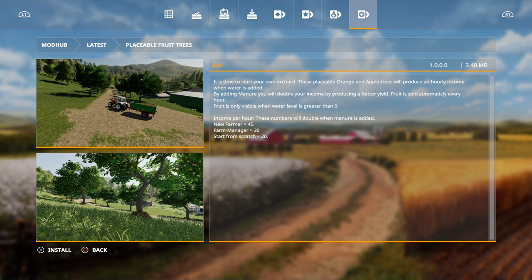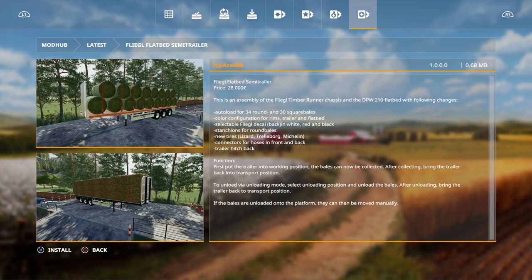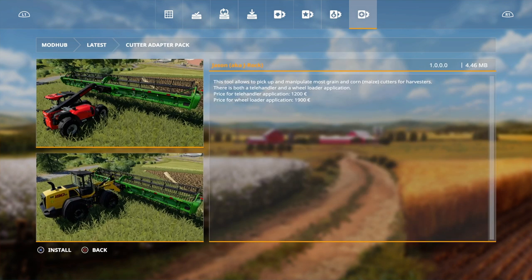A new farmer is 45 each, farm manager 30, and scratch 20, and that'll probably be doubled if we have some manure - and that's by GTX. Then we have the Flea flatbed semi trailer - a pretty awesome mod with auto load. We just went through this in new mods and testing and it got released last night.